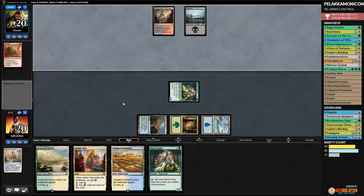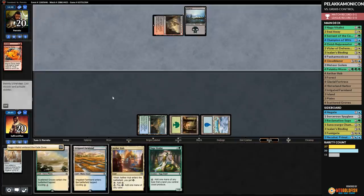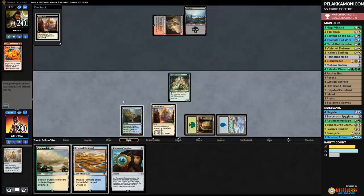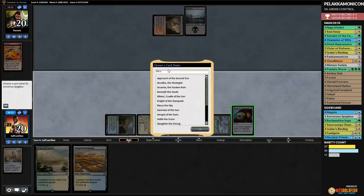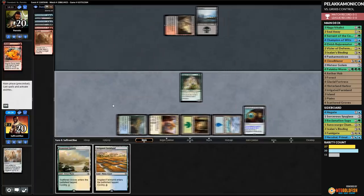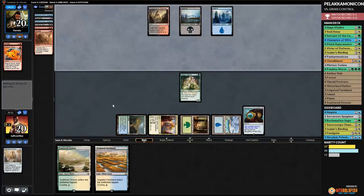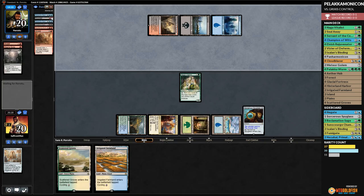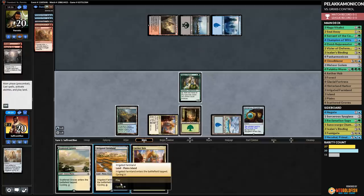Opponent draws a land — if they Abrade Vitalist it means they're not dealing with Sorcerous Spyglass, which is also good. Although eventually a Torrential Gearhulk could get it back. They kill Vitalist, trying to delay the inevitable. Cloudblazer draws cards even with Panharmonicon dead. We play Hinterland Harbor, get in with Champion, and things aren't looking too bad. Even without Panharmonicon, Champion of the Wits gets to come back next turn and refill our hand. But Torrentials keep coming into play eventually.